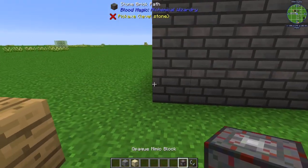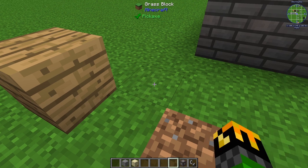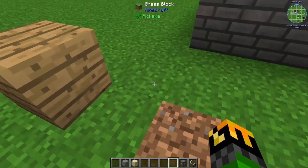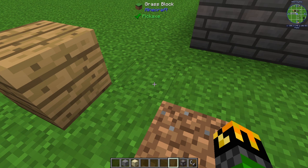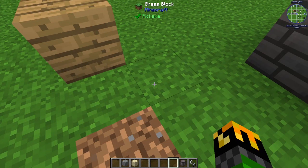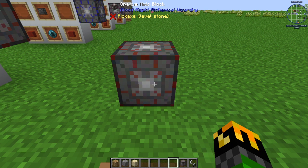The other way to use the opaque mimic block is to hold shift and right-click while looking at the block you want it to replace, and it will replace that block. Keep in mind that even though the mimic block shows the appearance of the target block, it does not take on that block's properties. For example, wood planks normally need an axe to break, but these still need a pickaxe. And if you use it on glowstone, it will lose its light-emitting property. To retrieve your block back, simply look at it with an open hand and right-click.